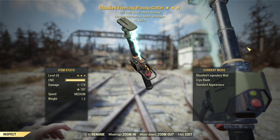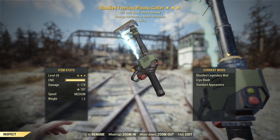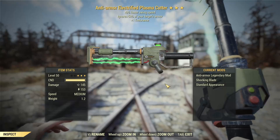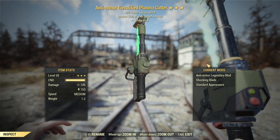Now I have two rolls here today — one bloodied, one anti-armor. The bloodied one for that max one-hit damage, since we have that nice 40% power attack damage increase. Also have the cryo mod on it, and the anti-armor is a nice speedy option with that 40% faster swing speed and the electric mod. Both are very effective.